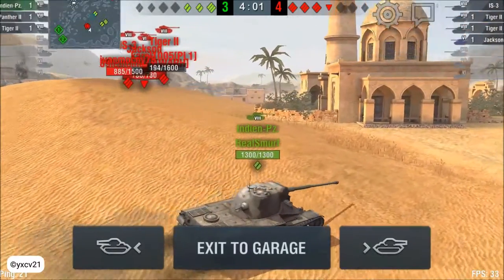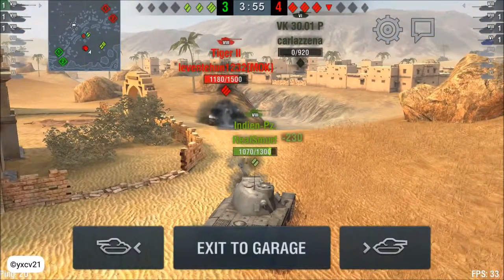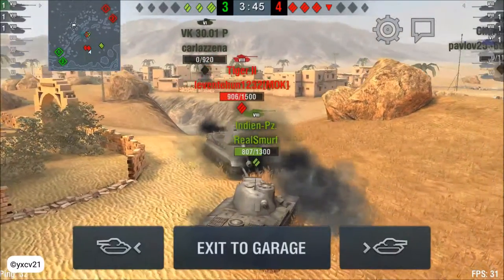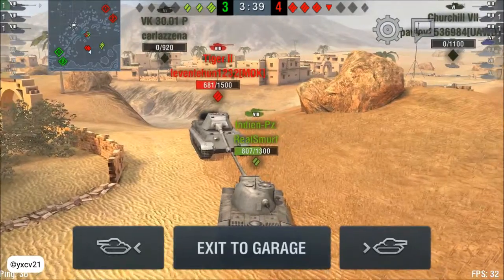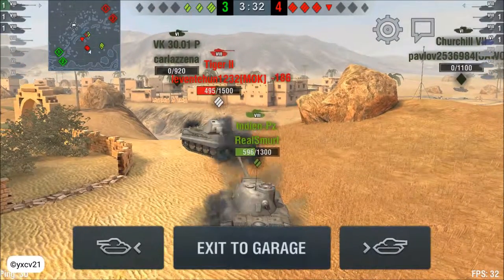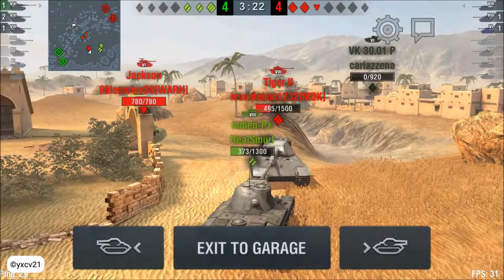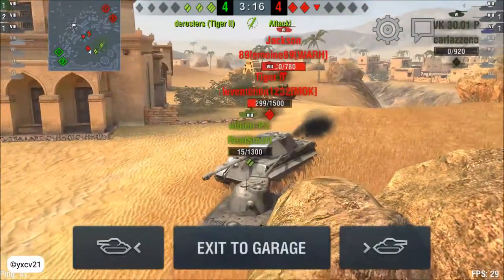Now it's three tier 8 tanks versus three tier 8 tanks and one more - we have another Tiger 2 versus one tier 6 tank. Tiger 2 versus the Indian tank. I think the Tiger 2 will lose the battle - 211 per shot. Indian tank 2, load the shot - 168. Now there are two tanks left. Jackson come and help! Oh yes, oh yes, the Tiger 2 wins the battle against the Indian tank!